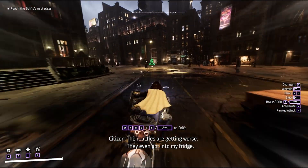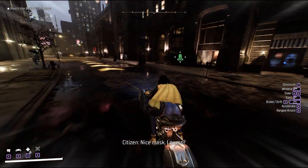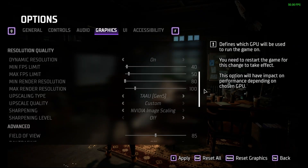The game generally ranges from 20 to 60 FPS on a 1660 Ti, and that wide of a swing is really distracting. The key to making the game look smoother is narrowing down that FPS range.